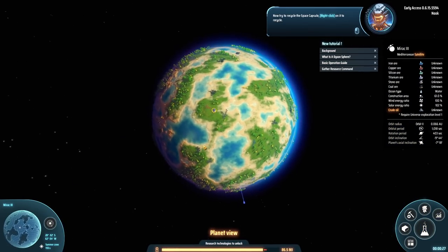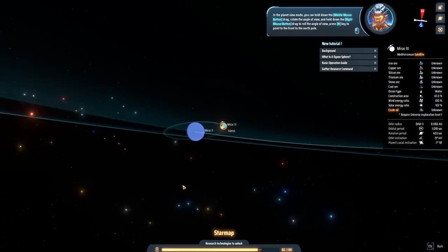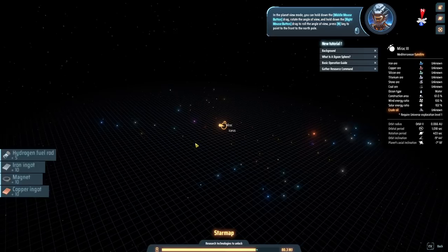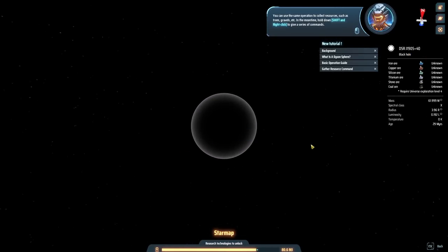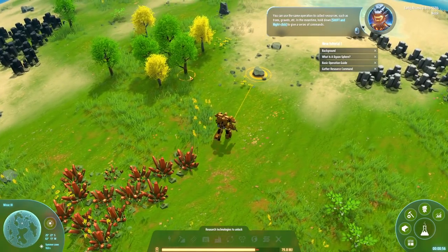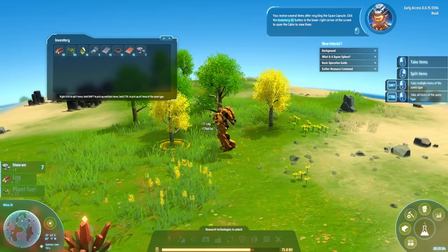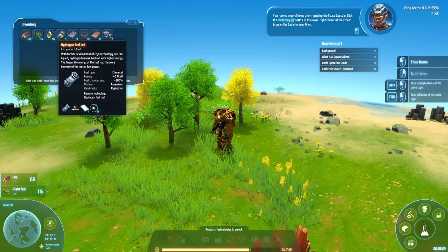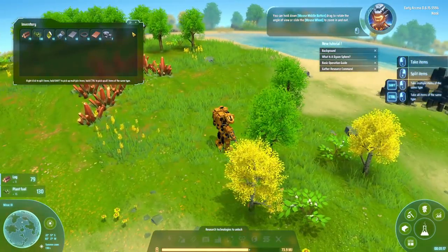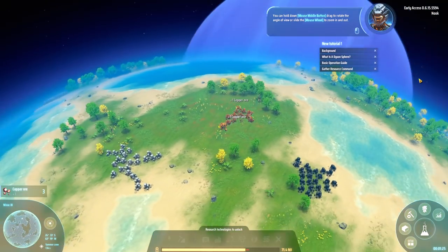Now try to recycle the space capsule — right click on it to recycle. This is the planet map, star map. It's a black hole — check that out! We've got multiple resources around here. After recycling the space capsule, click the inventory button to open the cabin and view them. We've got things like plant fuel which I've been picking up, some wood. We also got some copper over here, some coal, some stone. I don't see any iron nearby. Everything here is randomly generated.